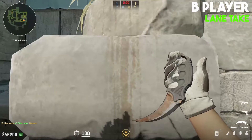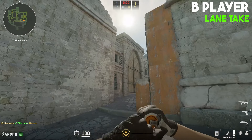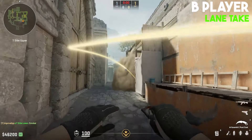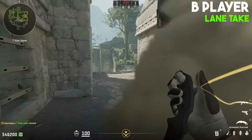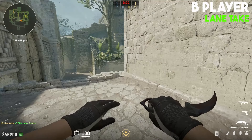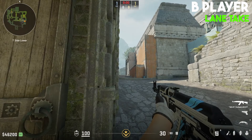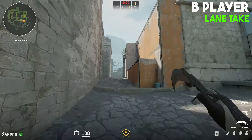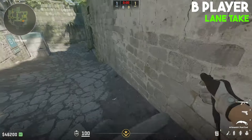If you have a bad spawn, toss a Molotov towards cave. Then, once the Molotov fades, line yourself up in front of these two stones here, aim at the frame of the door, and run through to smoke off cave. Once cave is smoked off, you basically don't need to worry about it anymore and can group back together with your guys in mid.